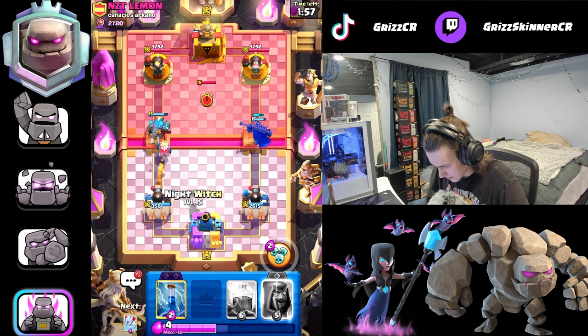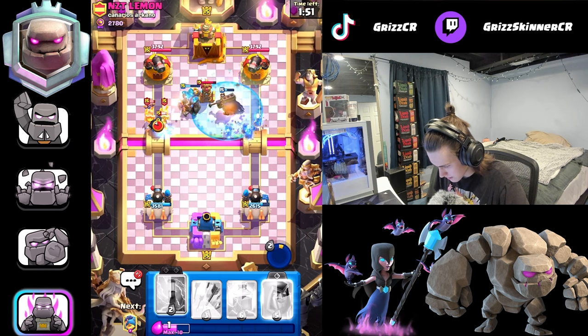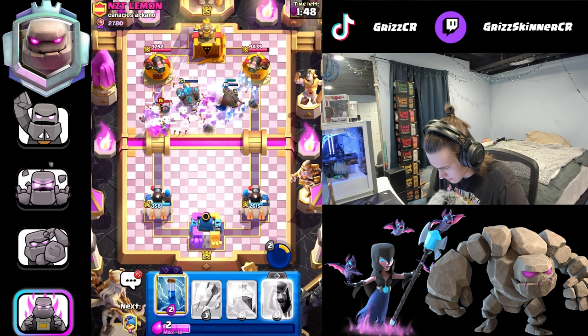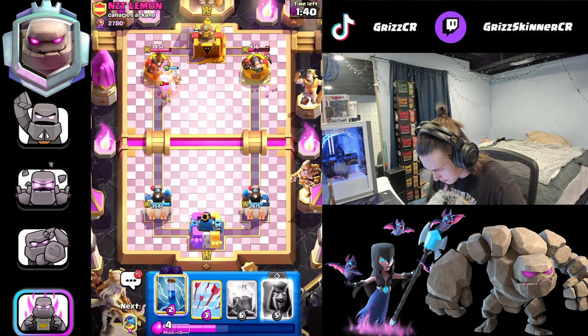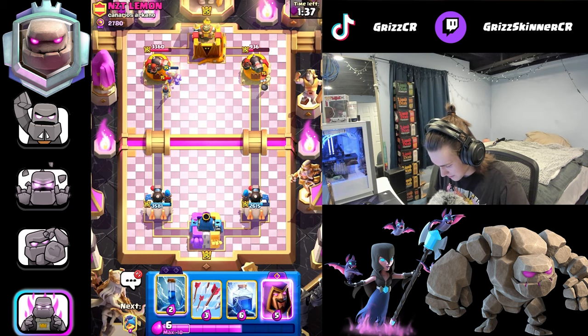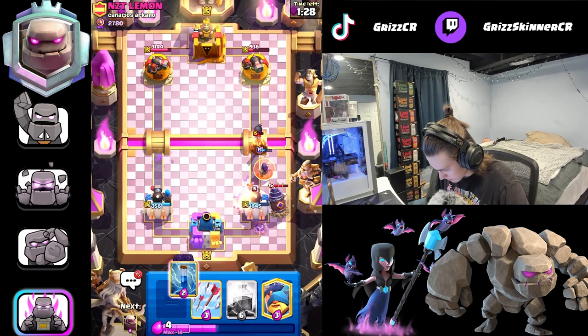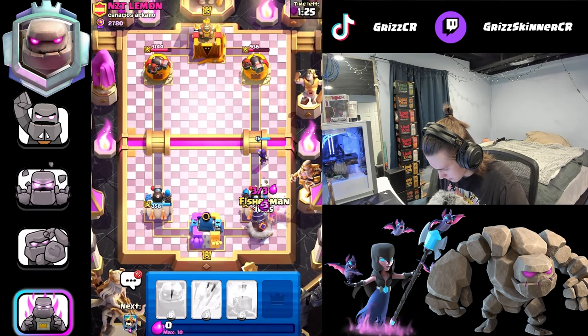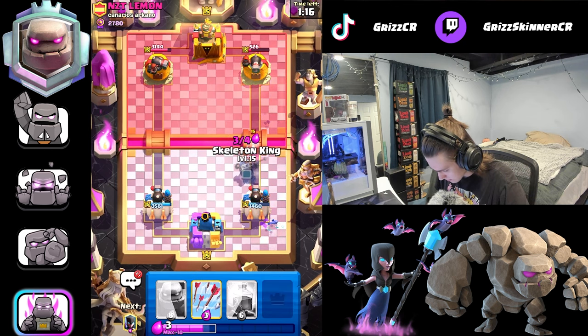Is drill his only building? It is not. I'll go night witch on the left, pop skeletal king ability on the right — now he has some choices. Look at those skeletons doing damage on the right — 936 damage on that tower. He's back to his drill. I'll go wizard here. Fisherman can here — wait, wizard got shot onto the tower, that's huge!